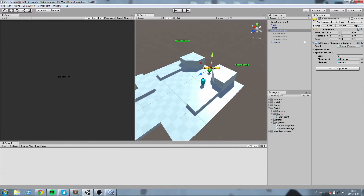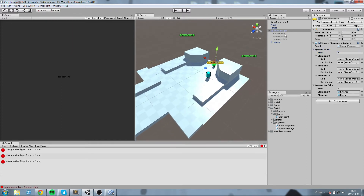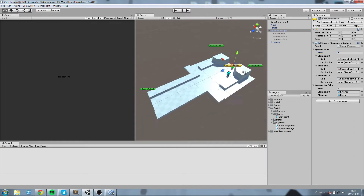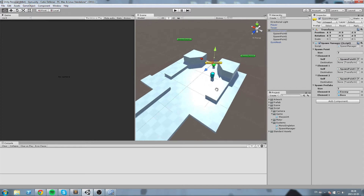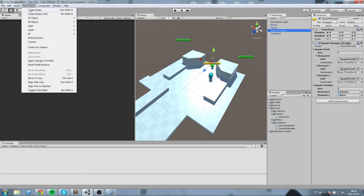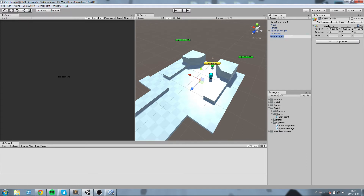In the spawn manager, open the spawn point list, set size to 3, and drag and drop SpawnPoint0, SpawnPoint1, and SpawnPoint2. Don't worry about the error just yet. We need to set a destination transform — that's going to be our waypoints. I'll create a new empty GameObject called WaypointContainer, give it a red color, and reset its position to 0,0,0.